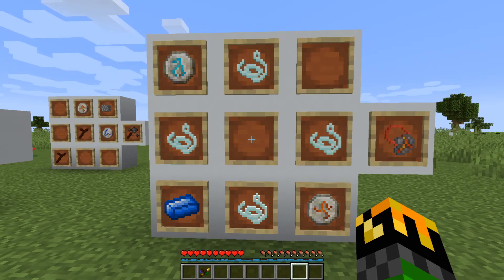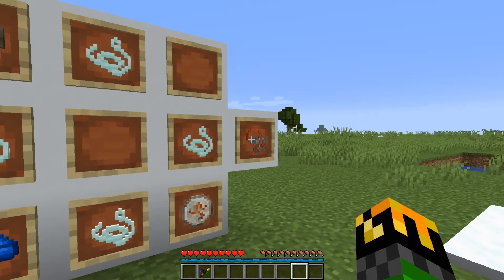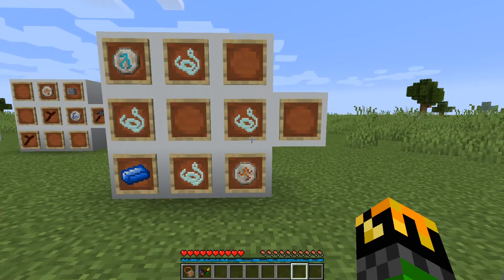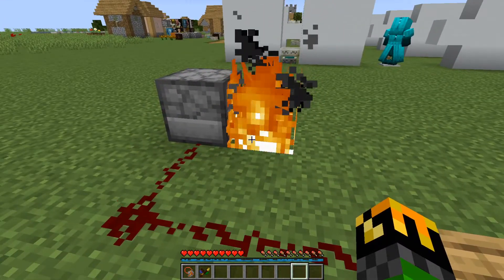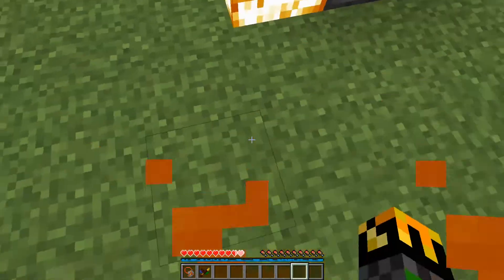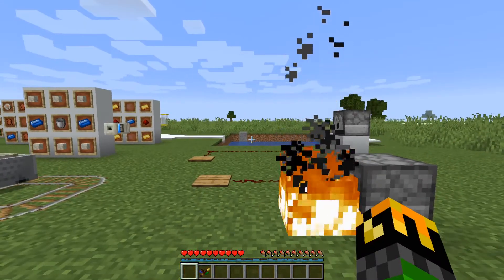The Pyro Class Pendant stops the wearer from being on fire. To craft it, you need 4 mana infused string, 1 rune of fire, 1 rune of summer, and 1 mana steel. I have a dispenser with a flint and steel over here. If I walk in the fire, I get set on fire. But instead of running to water, I can simply equip my Pyro Class Pendant. Now I'm not on fire.